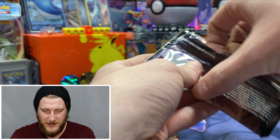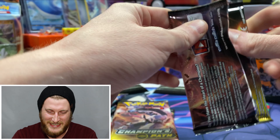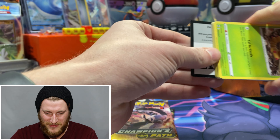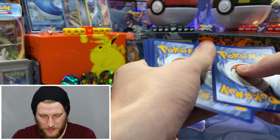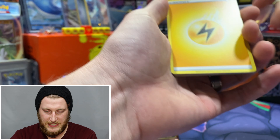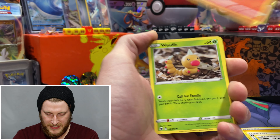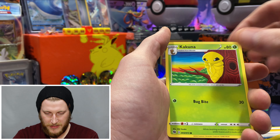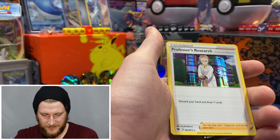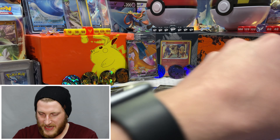Let's get into this Galarian Obstagoon pack here first. It has been some time since I've opened up some packs — I took some time off for the holidays, just spent some time with the family. We got Turf Field Stadium, Victini, Weedle, Swablu, Kakuna, Poké Ball, Machop, a reverse Weedle, and Professor's Research holo.